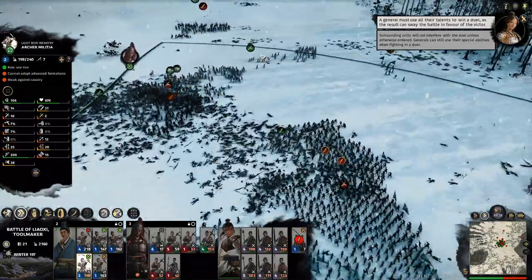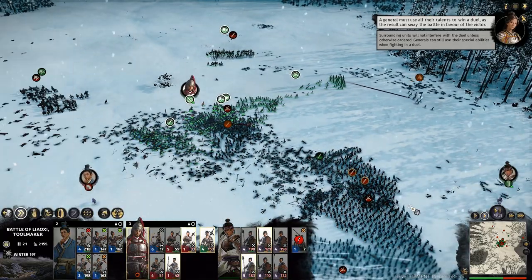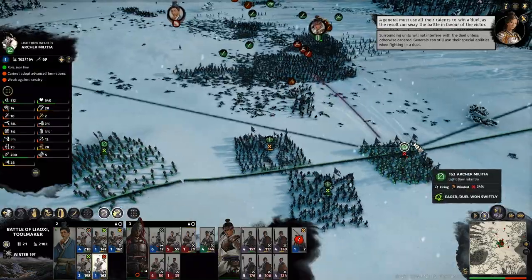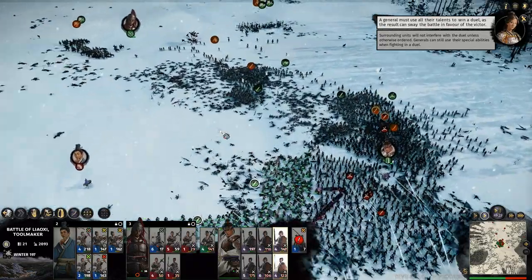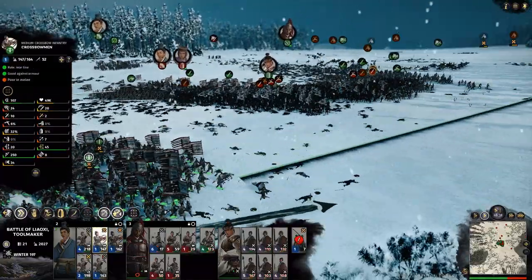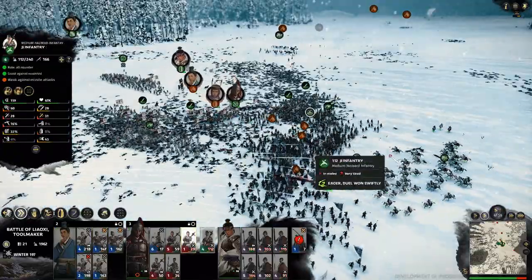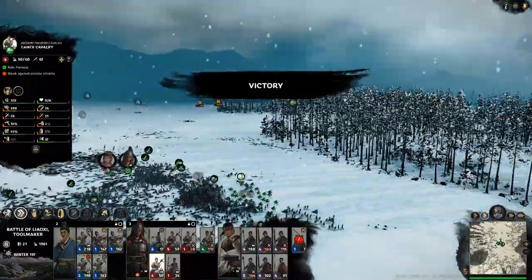With the enemy commander out of the way, my own infantry were still in a solid battle, so I began deploying my archers to the rear and sides and moved my cavalry to get behind them. Even with archers firing directly into their flanks they still were not breaking, because some of their generals and lords were still alive. But as my White Horse Cavalry came around the edge of their army, they all began to rout and whatever chance he had for victory slipped away.